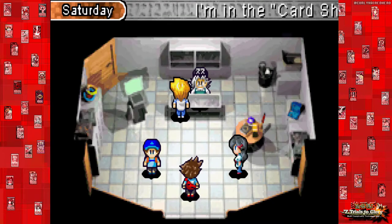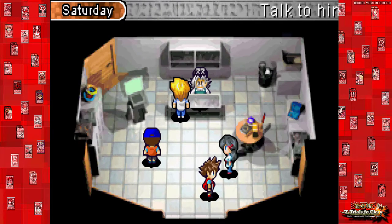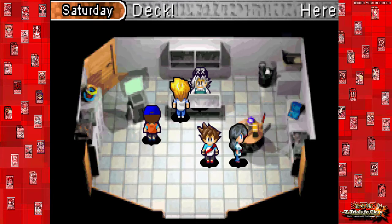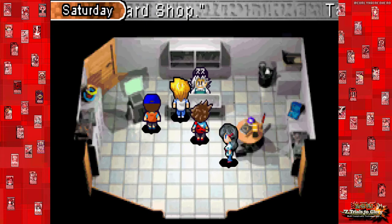Hey everyone, it's Kolaired Hero, and welcome back to Yu-Gi-Oh! Seven Trials to Glory. So last time we actually took down Seto Kaiba, president of the KC, and took down the entire KC Cup. So we're now the champion.